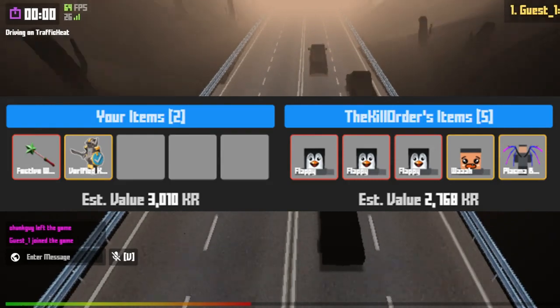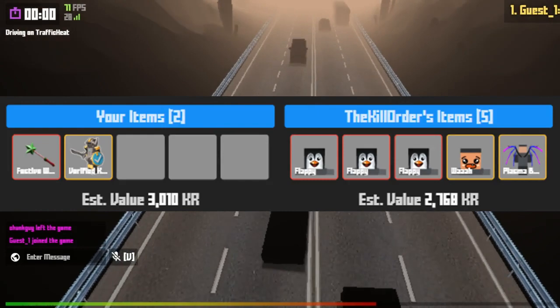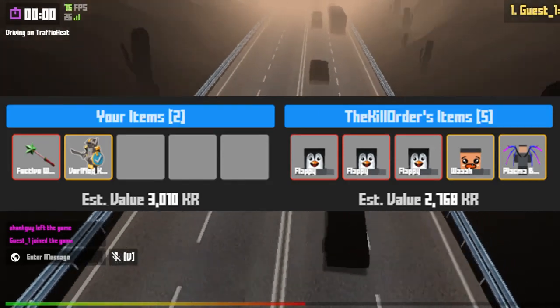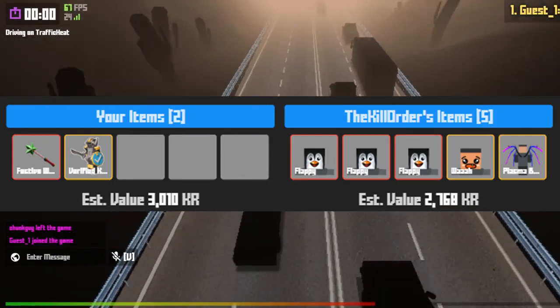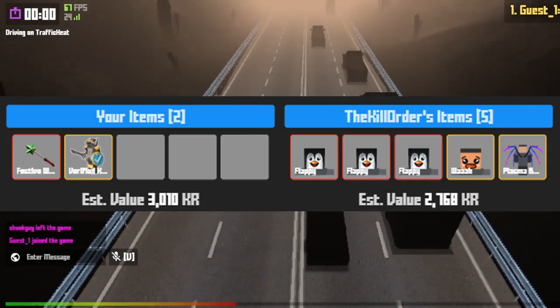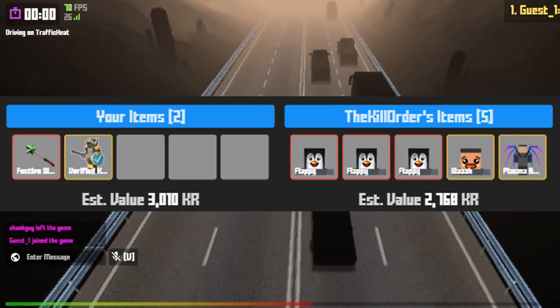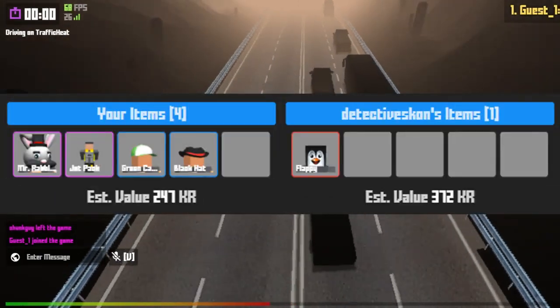Next up is a festive wand that I bought for 2.5k and a spray that's worth about 100, so about 2.6k total, for three floppy faces, a legendary face item, and the plasma bane back item. Pretty solid. I bought the festive wand for 2.5k — it's usually around 3k — but I really have no problem overpaying by a tiny bit for floppy face items.